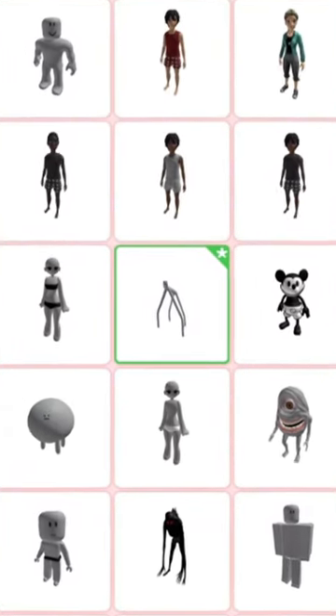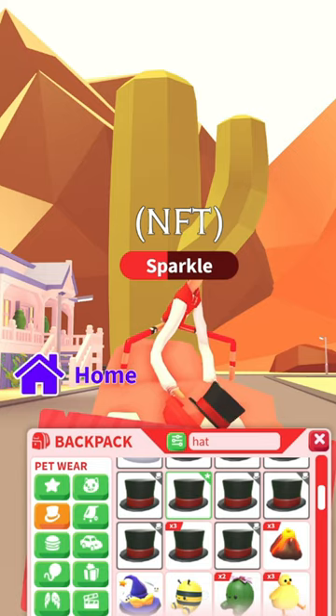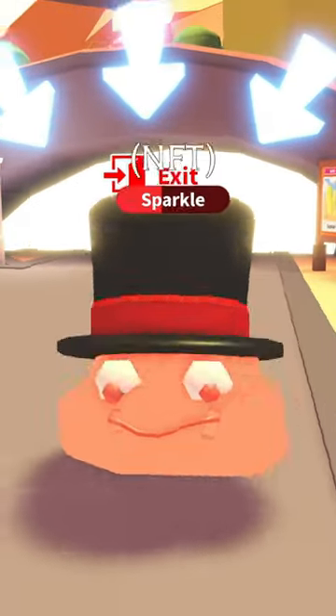Go into dress up and make your avatar tiny. Get a ride pet. Then equip a top hat. It will cover your avatar up and you're done.